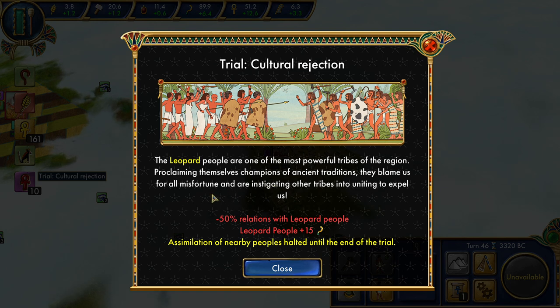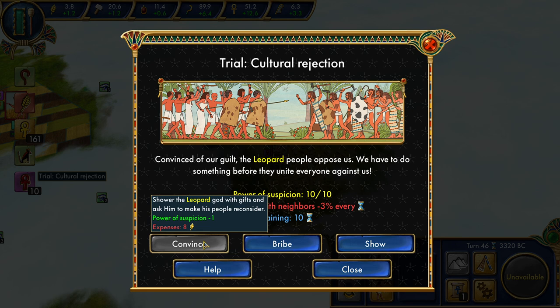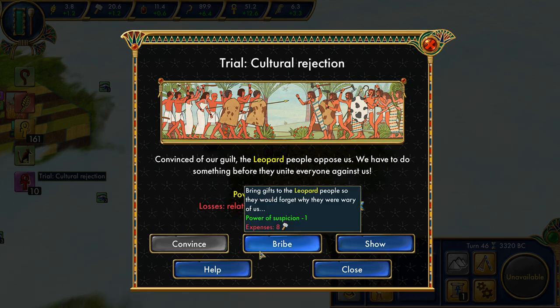Here is our first trial: Cultural Rejection. The leopard people, one of the most powerful tribes, are proclaiming themselves champions of ancient tradition and uniting everyone else to get rid of us. Minus 50% relations with them, they get a boost to their military, and assimilation of nearby people is halted until the end of the trial. This is one of many reasons why you want to do these trials quickly — you're graded not just on whether you pass, but also your speed. We have to lower the power of suspicion — all 10 of it — before the 10 turns expire. We can do that by convincing them, giving them food, or bribing them with production.